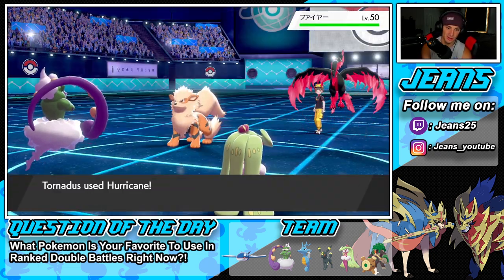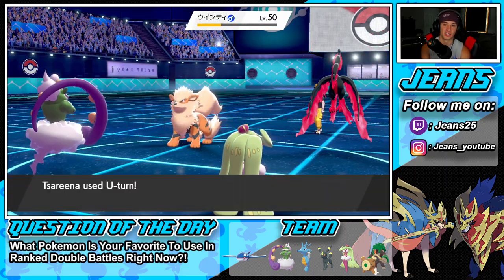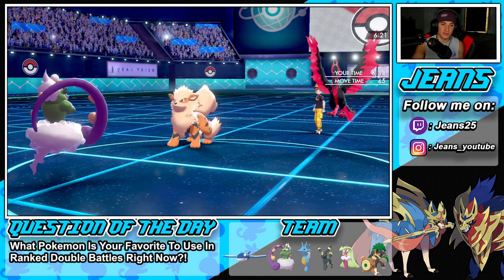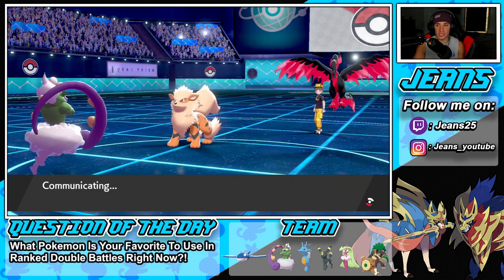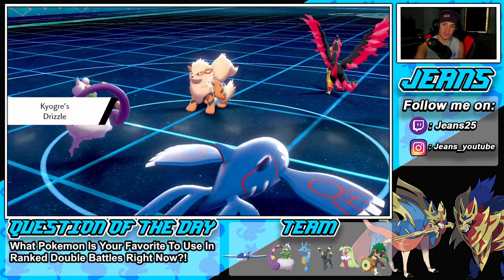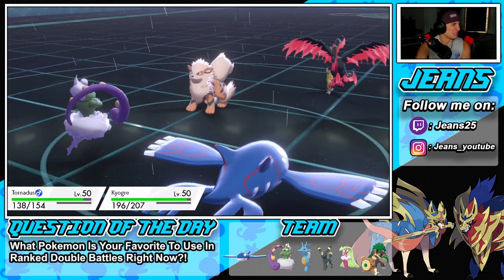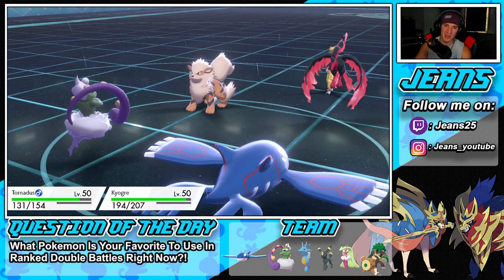He swaps to Moltres — totally fine. Hurricane connects! We're connecting hurricanes all day today. I should go into Kyogre now — probably our best bet. He's bringing in Arcanine with Intimidate. Rain sets up beautifully. Then a Snarl comes out — Arcanine is so good, such an absolute beast, dropping my special attack.